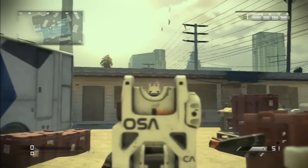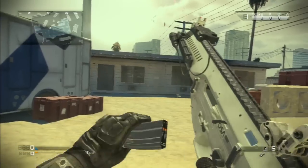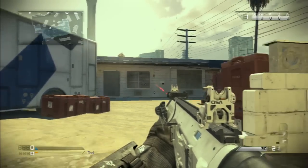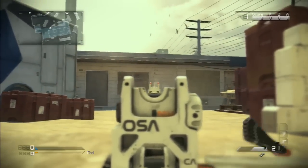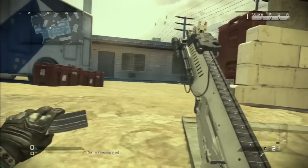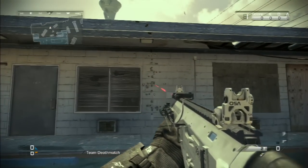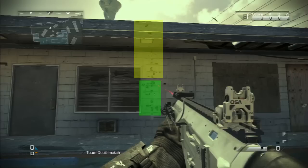Now we're going to see how recoil changes with assault rifles, starting with the ARX. As you can see, the recoil is totally blown — it just goes straight up. When you prone it goes down a bit, but not that much. On screen right now, the yellow shows the huge kick from standing and the green shows the recoil while proning.